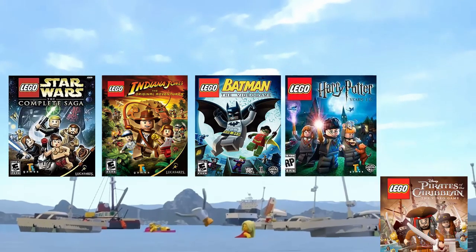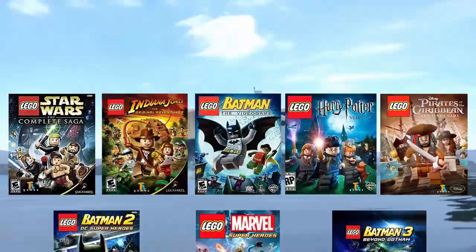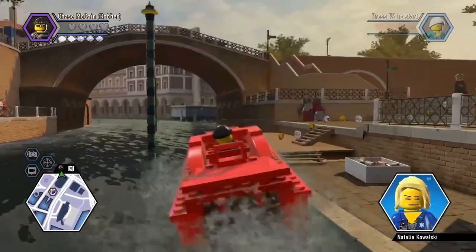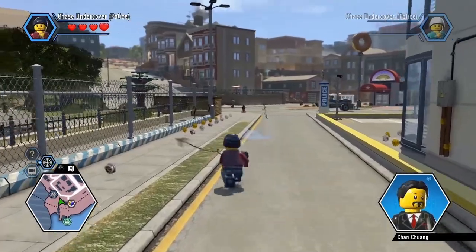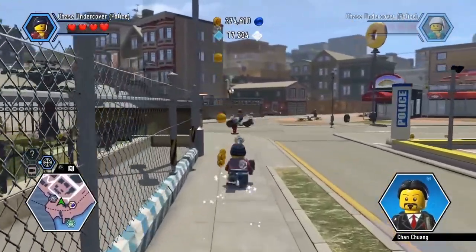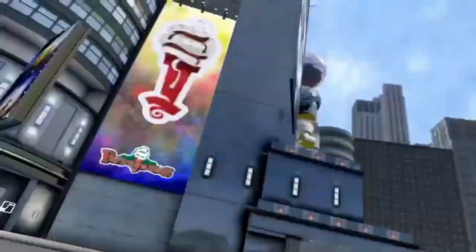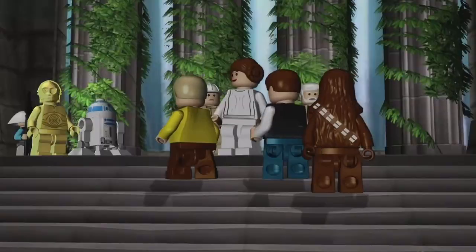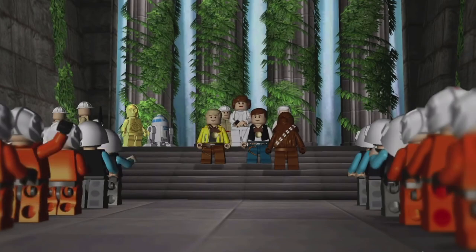The LEGO games fall into the hub world branching into several levels formula, even if that hub world has become progressively larger over time. LEGO City Undercover is the only truly open-world LEGO game, where Chase McCain hunts down the criminals of Brick City. A dense and charming world, it's the best example of Traveller's Tales' mastery at transforming the real world into one made entirely of bricks. However, this is the first LEGO game not based around an existing property like Star Wars or Indiana Jones, and because of that, it becomes painfully clear this is a game made for kids. I'm still hyped for the Skywalker Saga though, and you can't take that away from me.